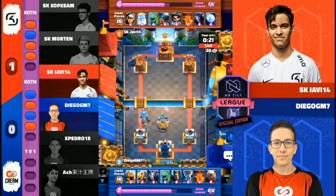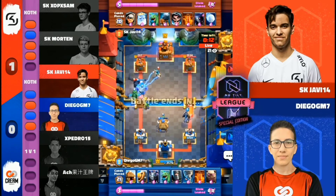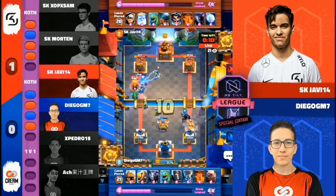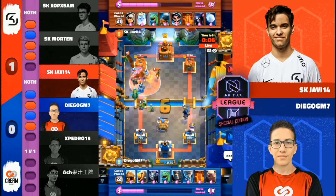P.E.K.K.A. goes to the Golem side. Notice that Javi plays it on the outside rather than behind the King Tower — does not want it to be naded to the opposite lane, or naded away to some sort of kite.